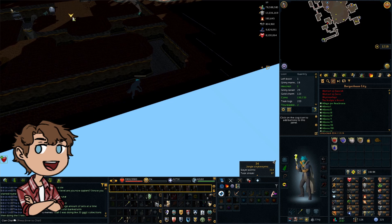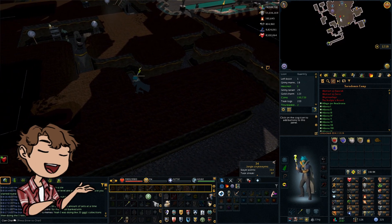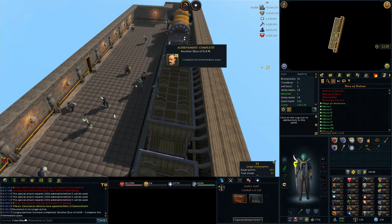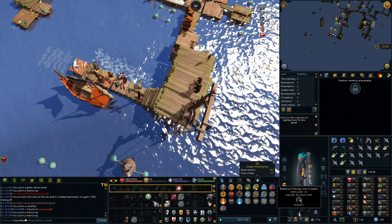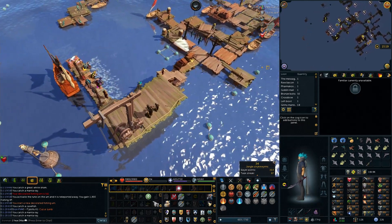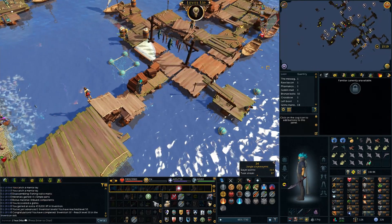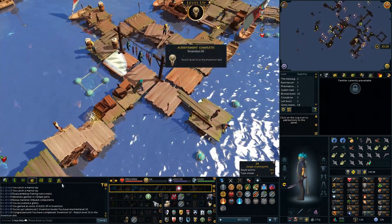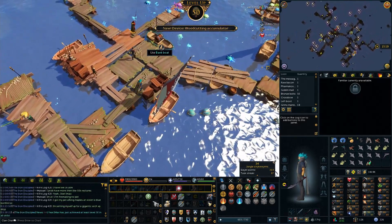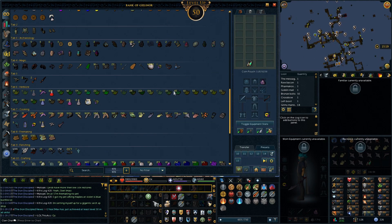Lucky for us, we only have one quest that we need to do in order to unlock ancient summoning, and that is going to be Another Slice of Ham. Quest completed. Just AFKing here while doing some editing and got the notification that our fishing automaton is level 10, so we shall disassemble it at level 50. Very nice. We're now base 50s on the account, which is pretty cool to say.